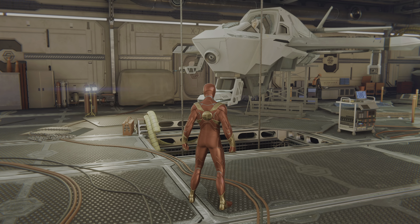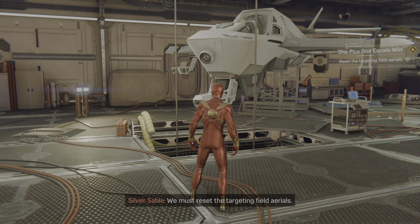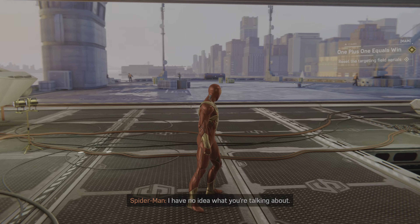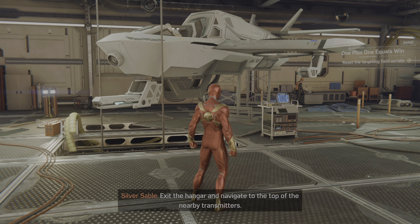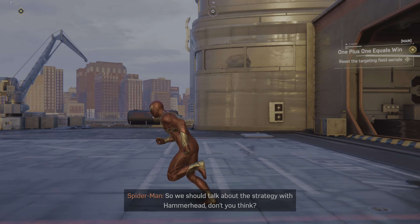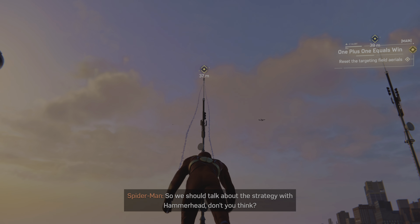We are not done. We must reset the targeting field aerials. Sure thing. I have no idea what you're talking about. Exit the hangar and navigate to the top of the nearby transmitters. All righty. So we should talk about the strategy with Hammerhead, don't you think?